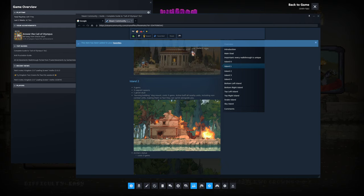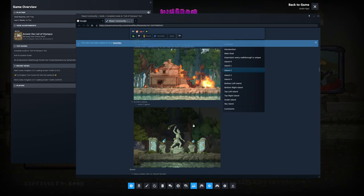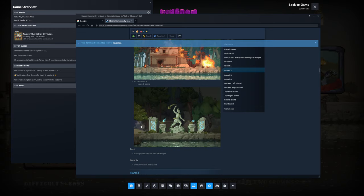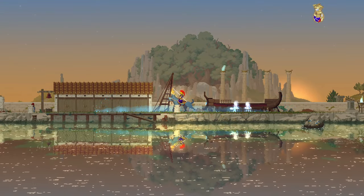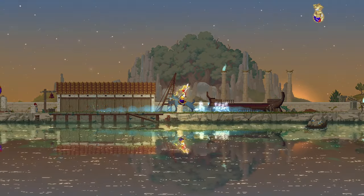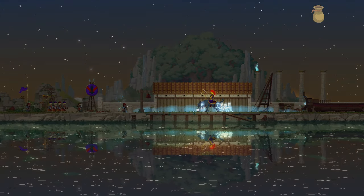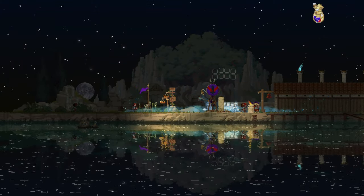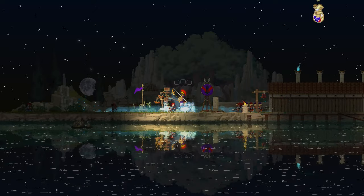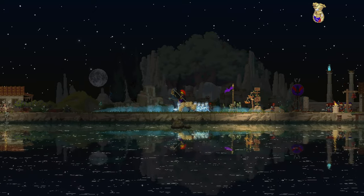No, because we already went to that island I'm pretty sure. Anyways, this is like a little mini complete guide basically. Let's shoot the bow. I wonder if it accurately shoots the enemies if they're within range, or if it like automatically aims at the enemies.